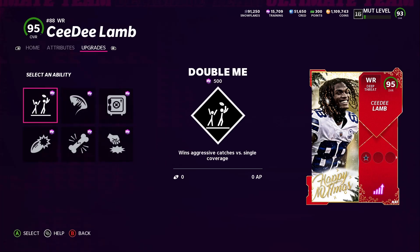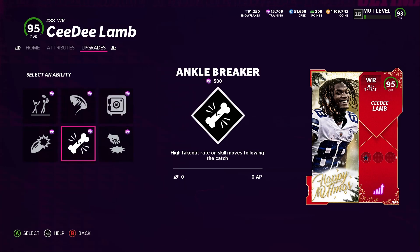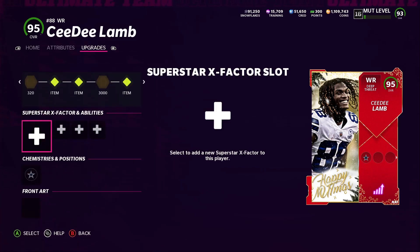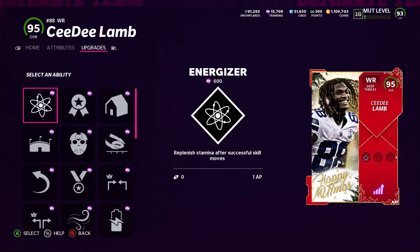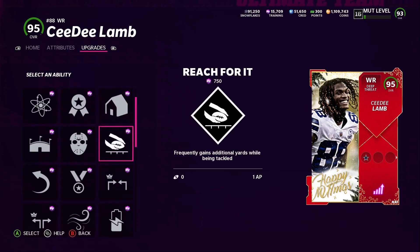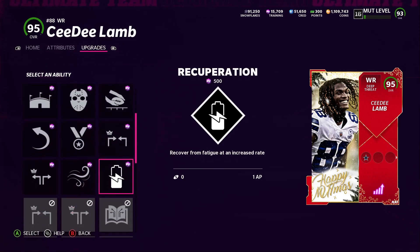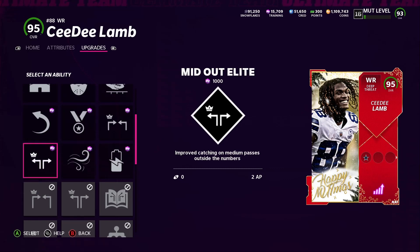Let's go ahead and read his abilities. His X-factors: he still gets Double Me, Rack Him Up, Max Security, Grab and Smash, Ankle Breaker, and Yak Him Up — so none of that changed. First tier abilities he's gonna get Energizer, Clutch, Homer, Reach For It, Matchup Nightmare, Indoor Baller, Comeback, Return Man, Mid In Elite, Recuperation, Second Wind, and Bid Out Elite.